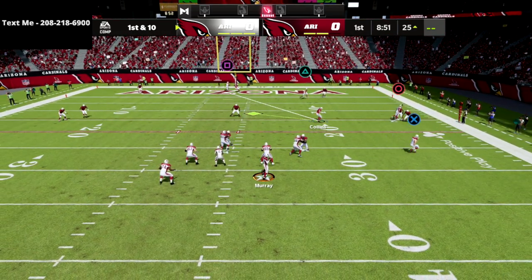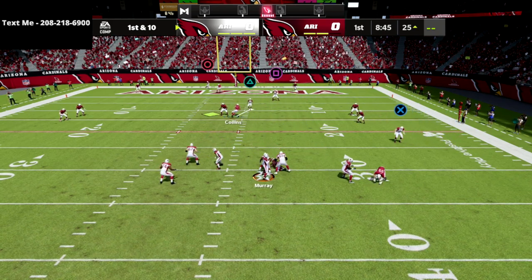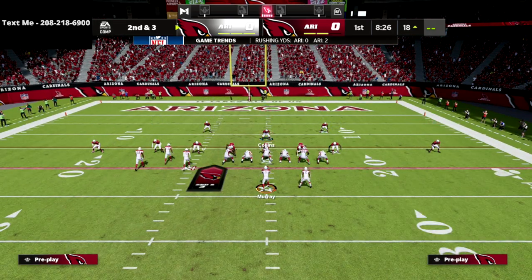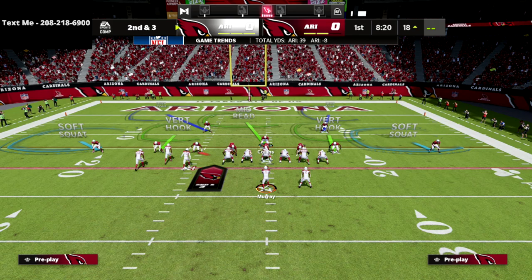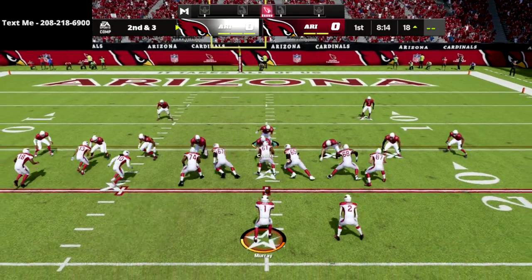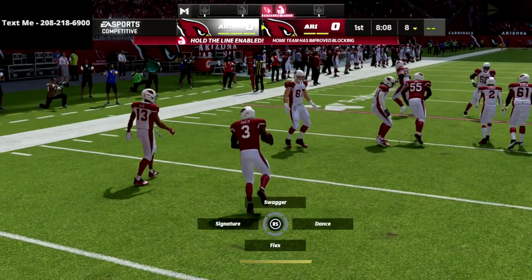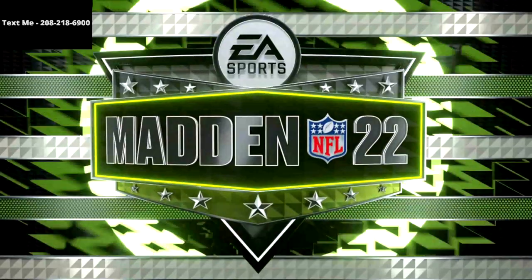Whether it's Bunch or Bunch Tight In, this is a very solid base coverage because it forces them to take the underneath routes and gives you significant freedom to user over the middle of the field. Pro tip: once you've set up your adjustments, you can unbase the line and press — it'll put the slot in a better position over the middle. If they try to throw a crossing route, it'll be a wide open interception for you. This is a great way to force your opponent to work the ball up and down the field.